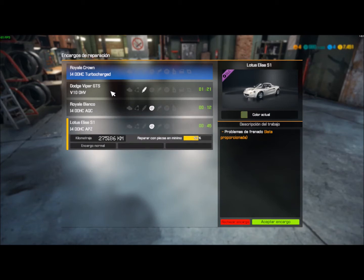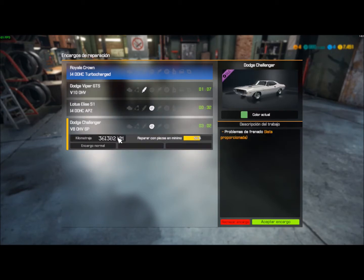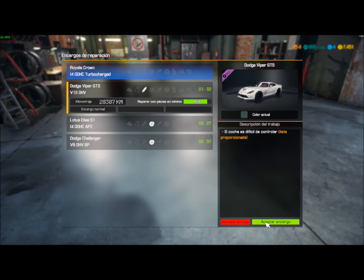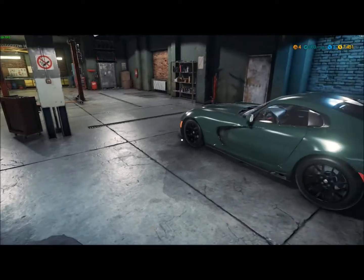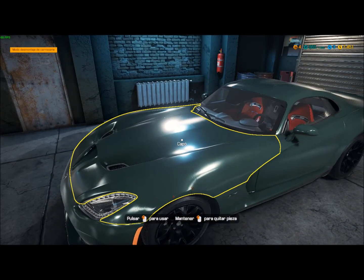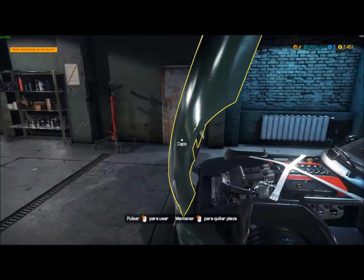Vamos al Dodge Viper a ver qué hay. No quiero hacer todavía el modo historia, quizás lo haga parte de cámara porque se tarda un poco más y así voy subiendo niveles de soltura. Hay dos challenges: problema de frenado también en el Viper. Lo que me interesaría es irnos al cobertizo para ver cómo podéis ganar más dinero si queréis jugar a esto.